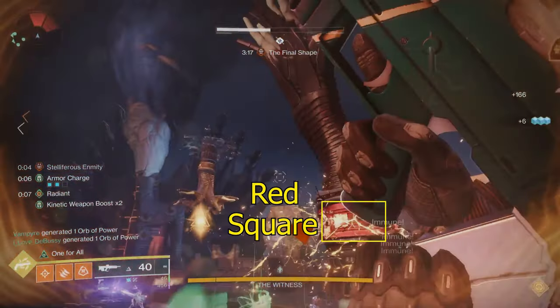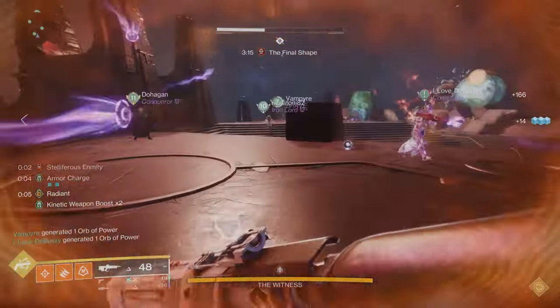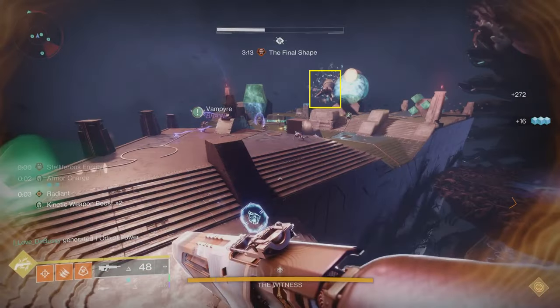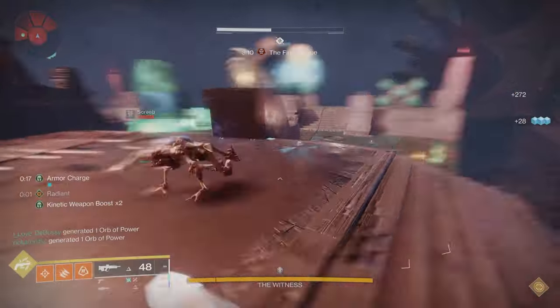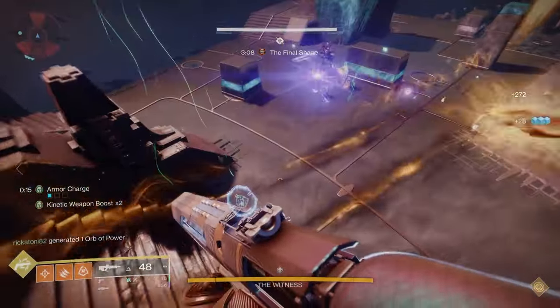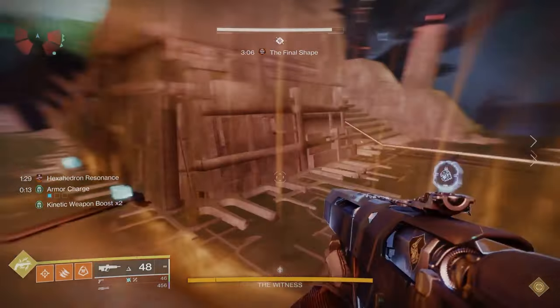To get the square or red buff, you will need to find the hand that is pointing straight at you, which will cast a beam in a straight line. This line will move, so keep that in mind. That's how you get that buff, and that's also the hand you'll need to shoot if you're running that particular hand role.